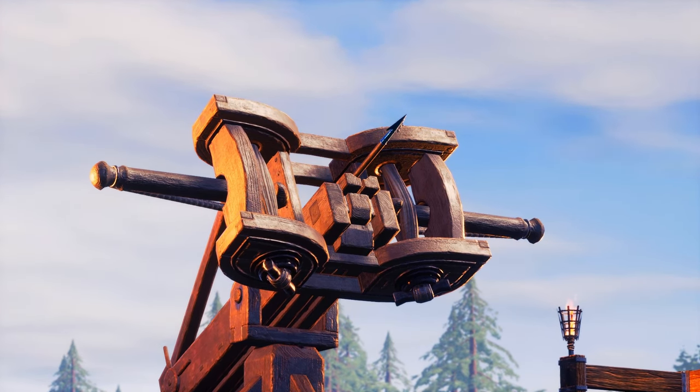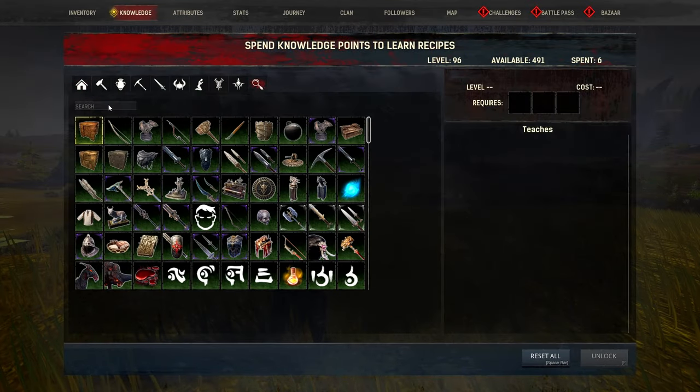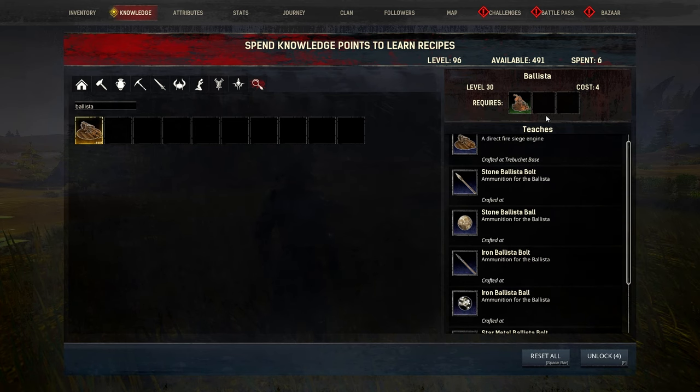How do you actually get your hands on the Ballista? It's quite simple — you just have to unlock the Ballista knowledge in the knowledge menu. It has a level requirement of 30 and costs 4 knowledge points, and also has a prerequisite of knowing the Engineer knowledge, which teaches you trebuchets, siege foundations, etc. You will also unlock the crafting recipes for all the Ballista ammo from the Ballista knowledge, so once you get to level 30, you can unlock it and have it all at the ready.